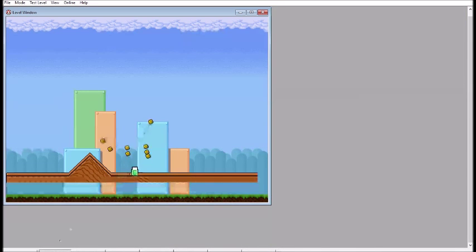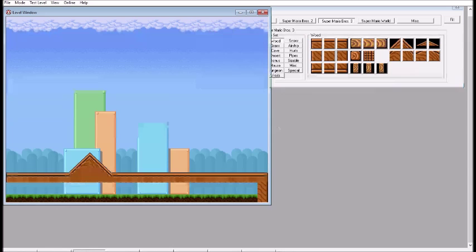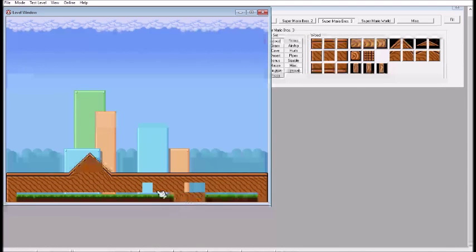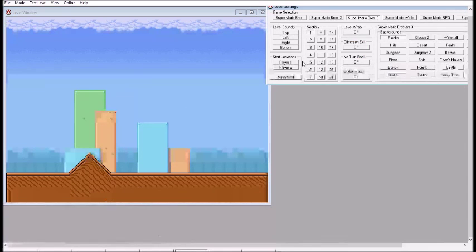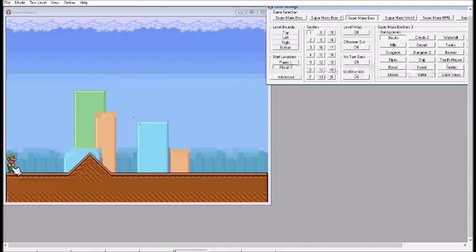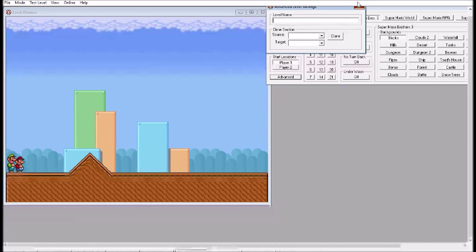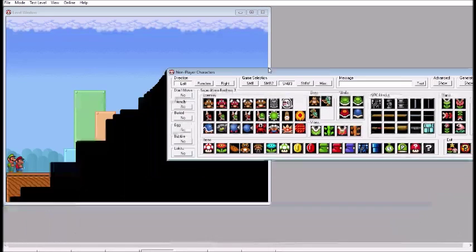Sorry, I'm kind of not good at placing these slopes. I've played this game for a while and I've never really been good with placing slopes. Now I'm going to go place the Buzzy Beetle NPC.